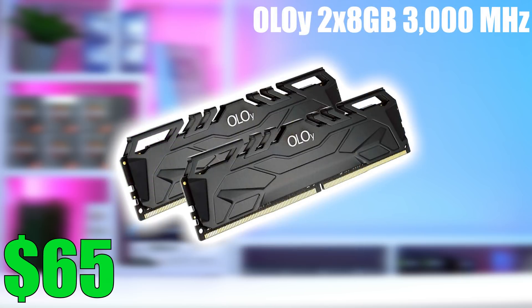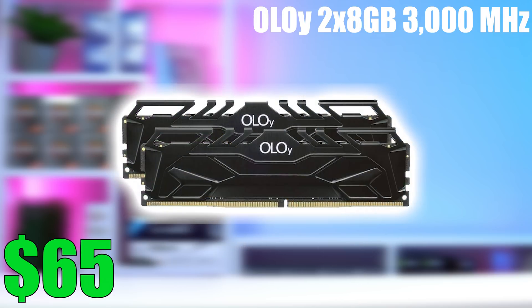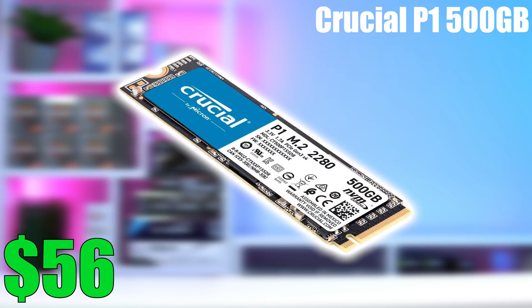Plugging into that motherboard is the RAM — I'm happy to see the channel-favorite YOLO 16GB all-black kit at a somewhat decent price of just $65 right now, but it's on sale so take advantage ASAP. Last year this kit was consistently around $52, but times have changed. Great RAM though, even at $65. Another channel favorite is the SSD: the Crucial P1 500GB M.2 NVMe drive at just $56. The Crucial P1 series is consistently one of my go-tos — it's a great NVMe drive with DRAM and I've used it many times.